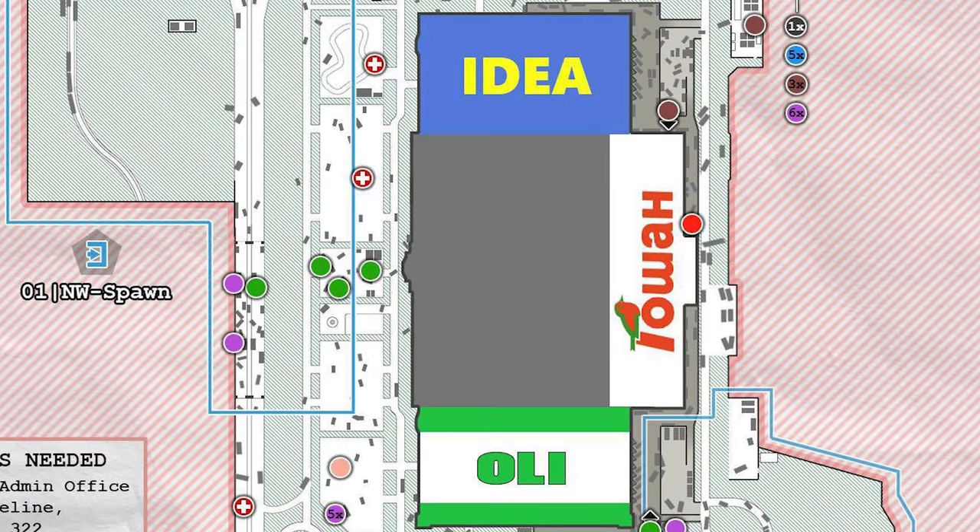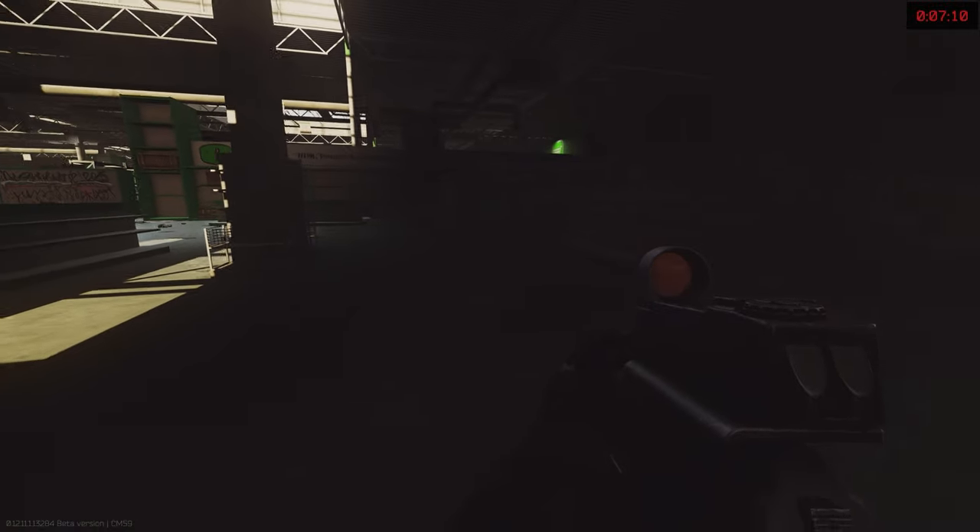The buff in 12.11 applies to the main superstores: Oli, Goshen and Idea inside the actual shopping mall. These stores used to be quite underwhelming in terms of what could be picked up, but now loot is much more fruitful.